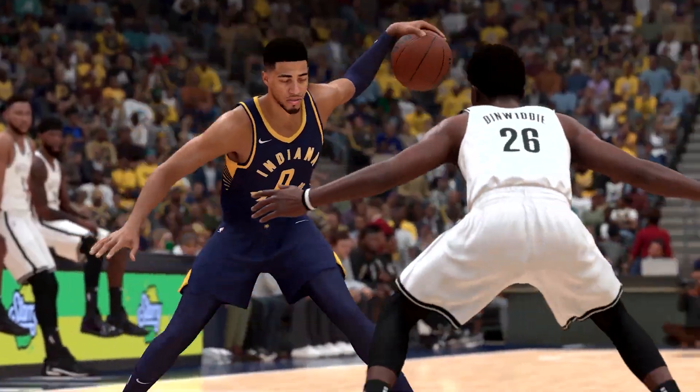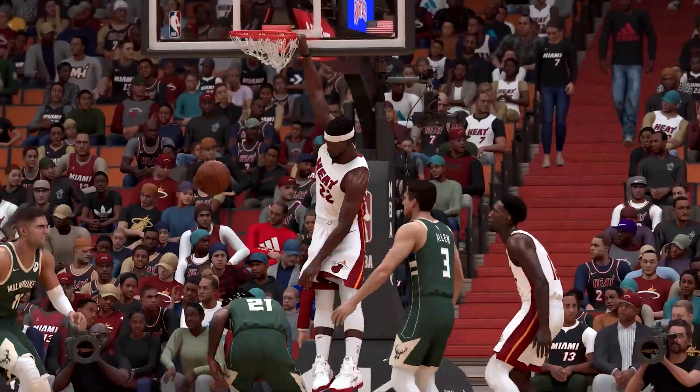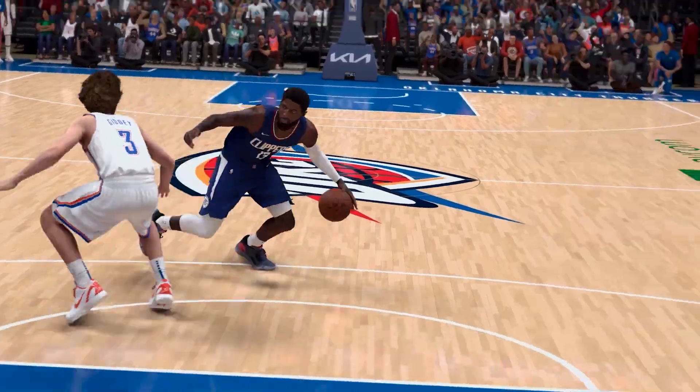For dunkers in new gen, you can now force rim hangs from any two-hand dunk by simply keeping the sprint trigger held when the dunker grabs the rim. Down on the pro stick will give you flashy dunks, and up-down or down-up double throws will let you attempt contact dunks in traffic with the dunk meter.